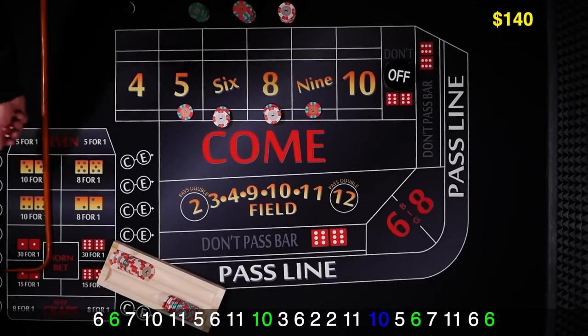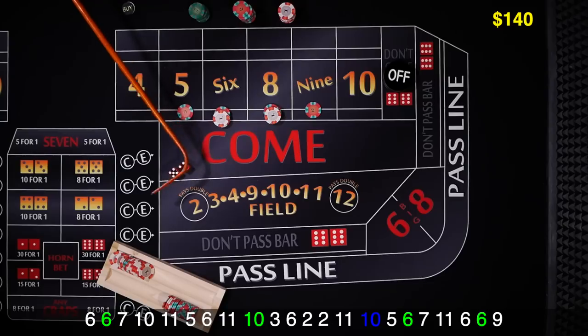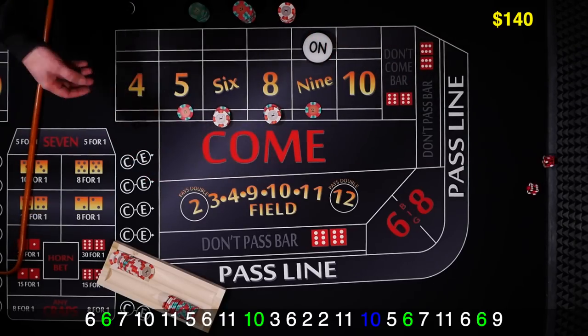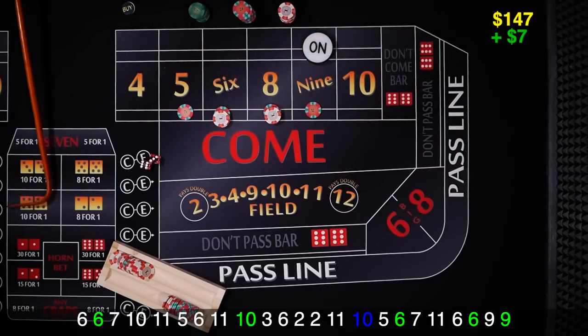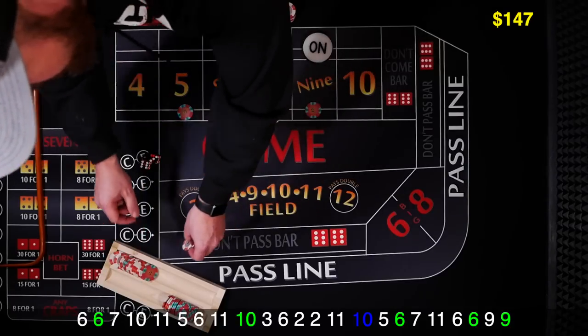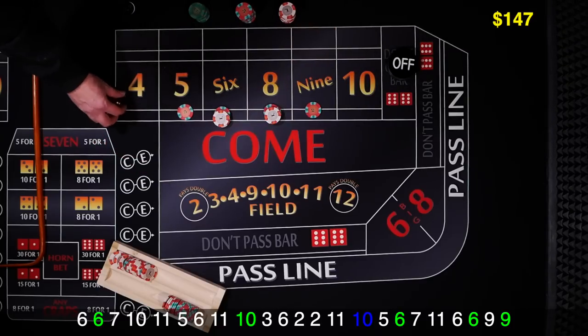We're going to have to wait a little bit to get our point established — and it's going to be 9. Our bets are working. Let's see any of the inside numbers. Right back on that 9 — $5 is going to pay $7. The first time we're just going to go ahead and collect. That was our point hit, so that's going to come off. The next time we hit on the 5 or 9, we'll go ahead and press them up.